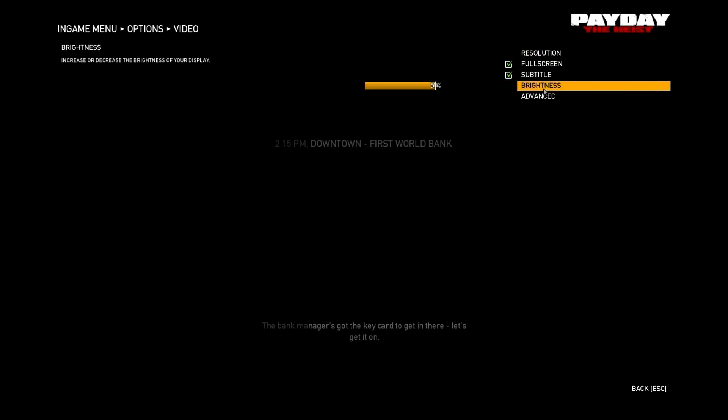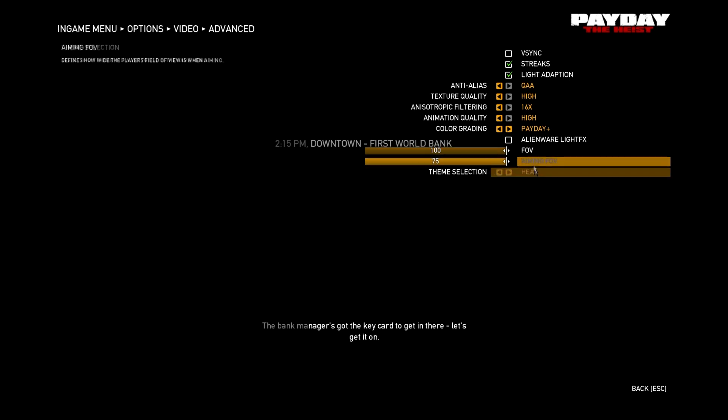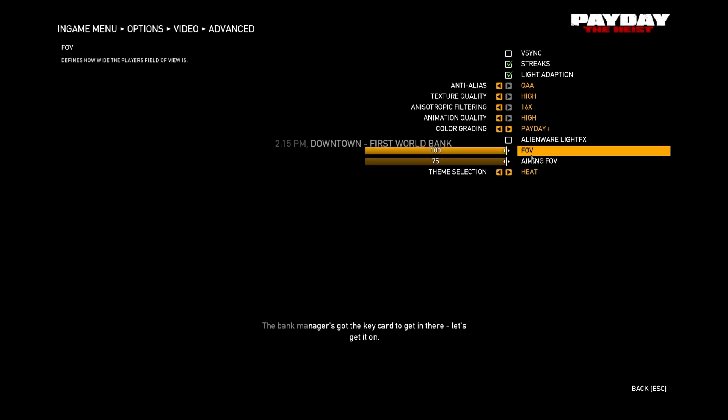I wanted to talk about one thing in the settings and that is your FOV. I like playing at max FOV to avoid motion sickness and it gives me a clearer view. Try to find an FOV that works for you. A lot of people seem to like around 90. I play with 100 but I think 90 is a fine setting to start out with or just enjoy.